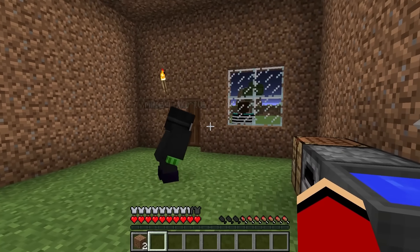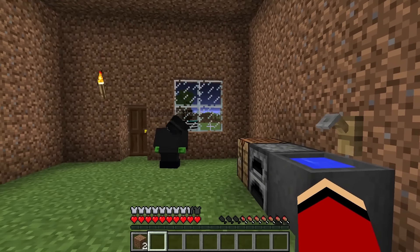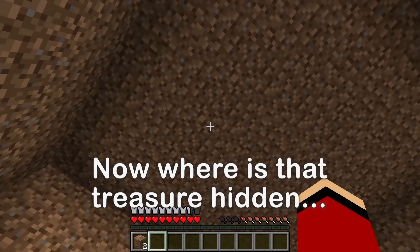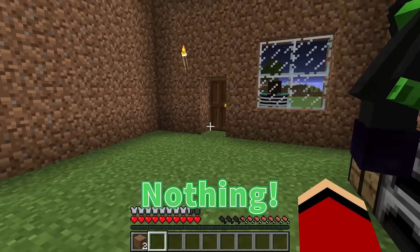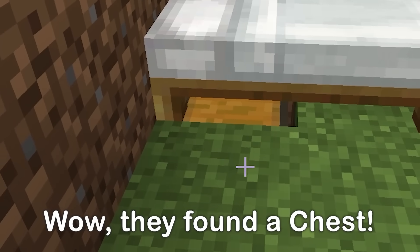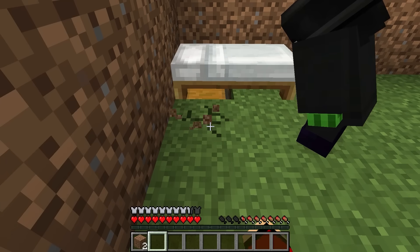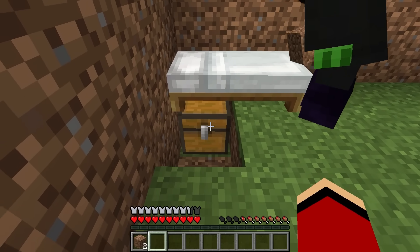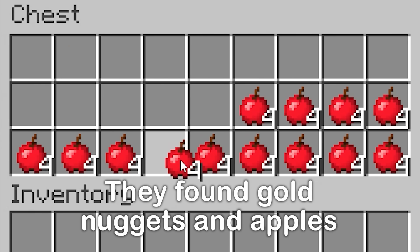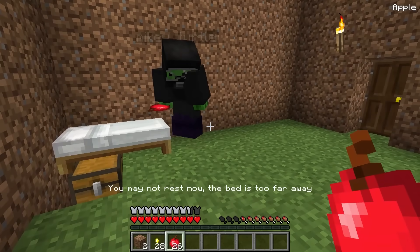Where's the chest? Be very quiet so the owner doesn't hear us. He's right there! Where's the treasure? It has to be around here. I found it! Let's open it — break the dirt and... whoa! Three, two, one — open! Gold nuggets and apples! You get half. What a find! We did it, and the owner is none the wiser.